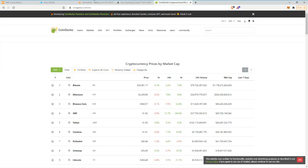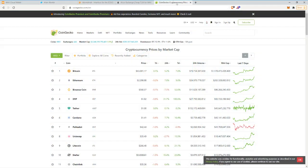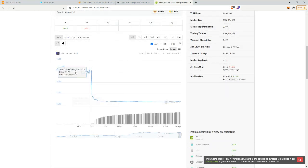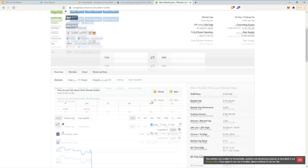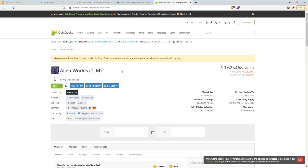So before, the TLM coin — the official coin of Alien Worlds — was all over the place. If we check it, look at this: $6, and on no exchanges. Kind of weird. And then I added Binance, the actual price came about, which was 50 cents, and now it's going up to 62 cents.